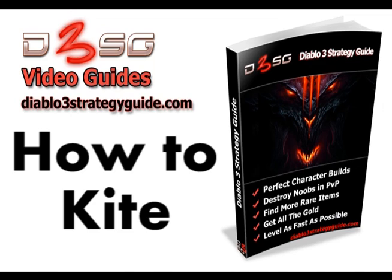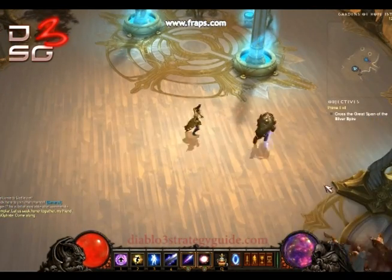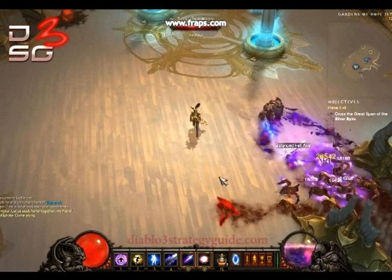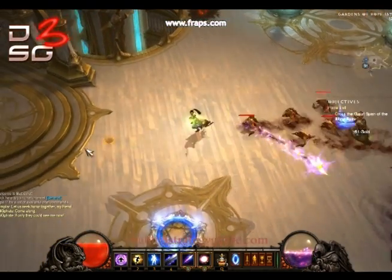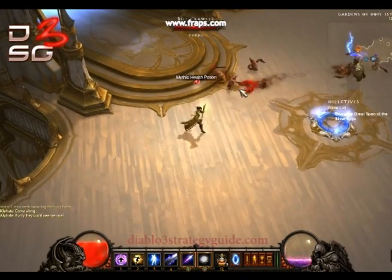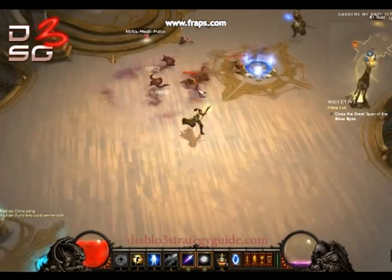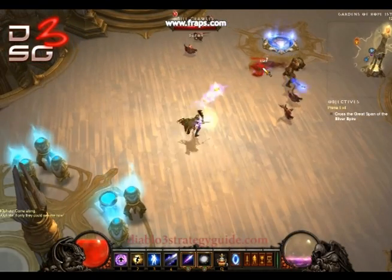So let's move on to how to kite. As you can see from the video, our team member Fate is hitting a mob right now. You simply left click away from the mob, running away from them, and then either right clicking or shift clicking in their direction — or right clicking into the middle of the mob — to attack them and kill them without getting hit.